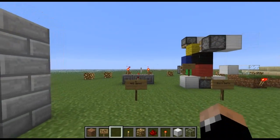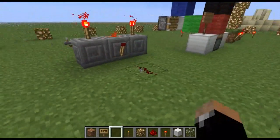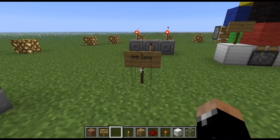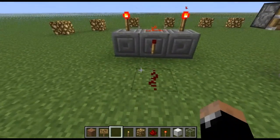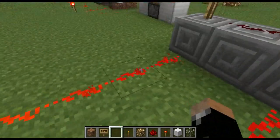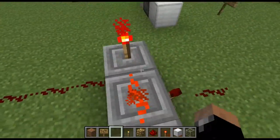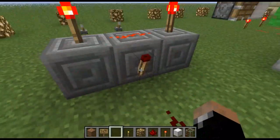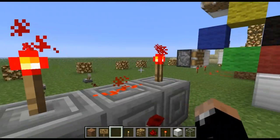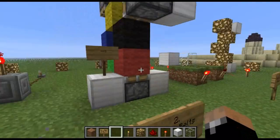I'm assuming that we're very beginners at redstone, but I'm going to go quickly, so if you're not a beginner that's okay. This is an AND gate. This is something that is used to check if your combination is correct by seeing if two things are powered. Here are our inputs, and the output is over here, and the output is only powered when both inputs are powered.